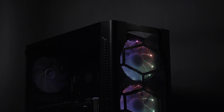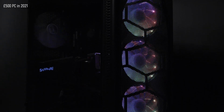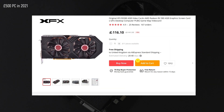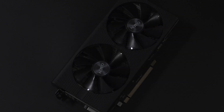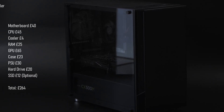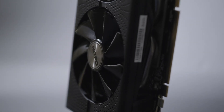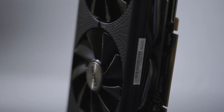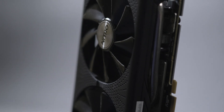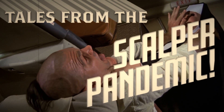As someone who frequently builds PCs to sell, I've bought a lot of RX 470s and 480s over the years. Every now and again it seems miners ditch their cards en masse and sell them at a fraction of their initial value, only to try and snap them up again once the price of Ethereum goes back up. I picked up this particular Sapphire card at the end of last year for £120, which is more than I usually pay, but I've never owned an 8GB variant before and I felt it might make for an interesting inclusion in my series, Tales from the Scalper Pandemic.